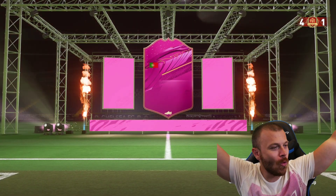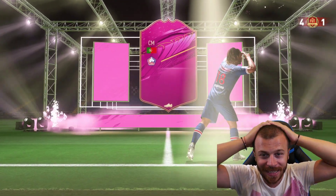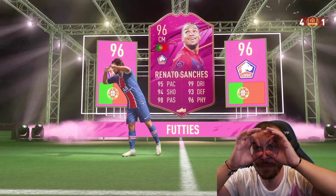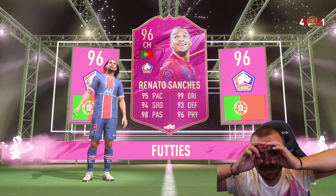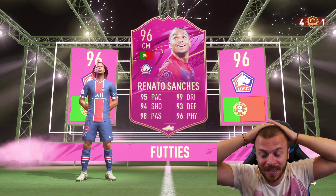Let's go, Renato Sanchez — welcome to the club! 96-rated with absolutely fantastic stats: 95 pace, 94 shooting, 98 passing, 99 dribbling, 93 defending, and 96 physical.